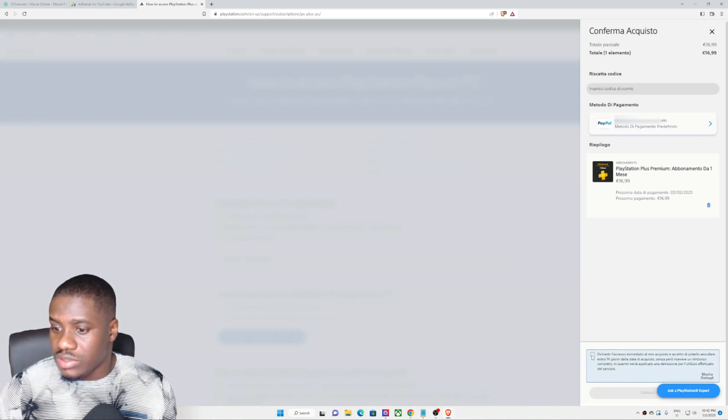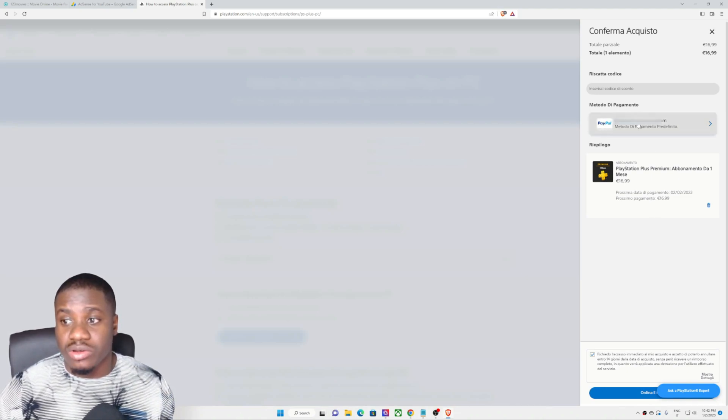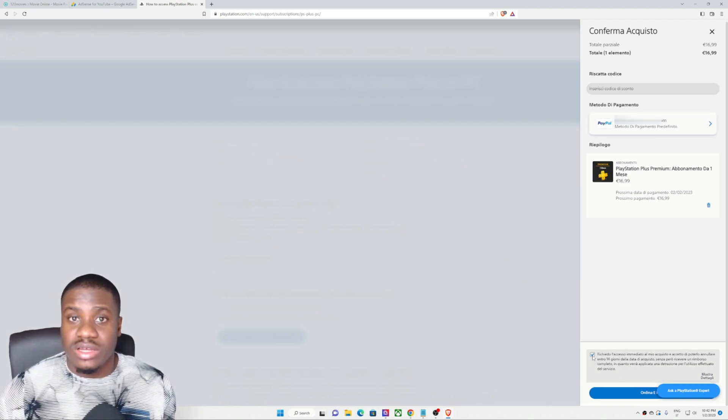Click Finish. You can see the new payment method added. If you don't understand the Italian interface, just look for 'Add Payment Method,' click it, and fill in your details. You can use a Mastercard, PayPal, or a promo code. At the moment I used my PayPal account. You can see it has been added as the payment method. Now scroll down and accept the policy.